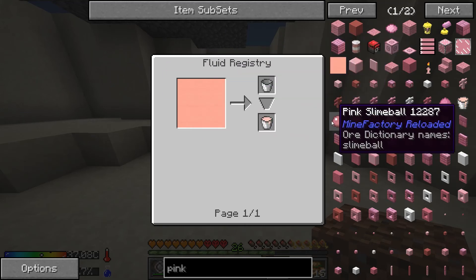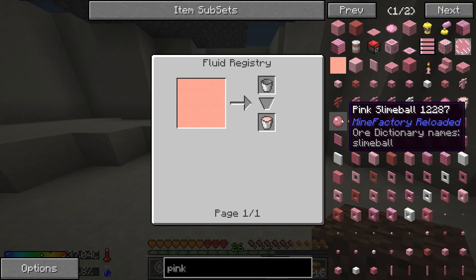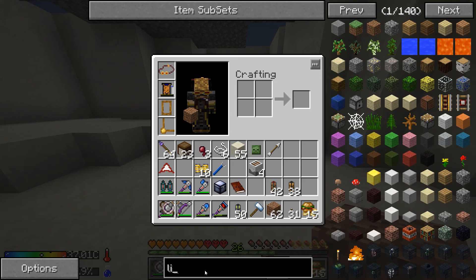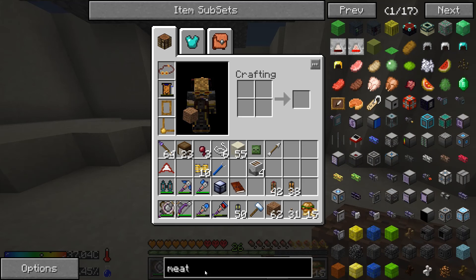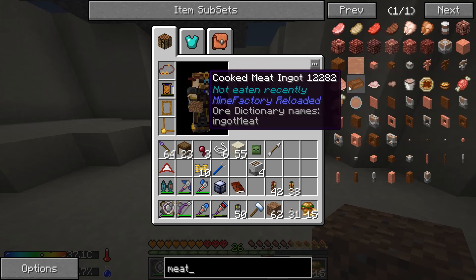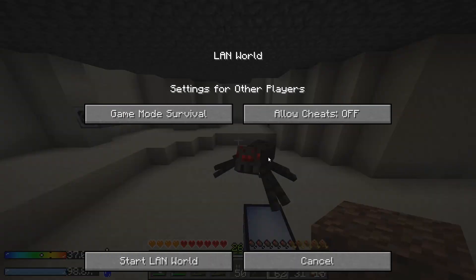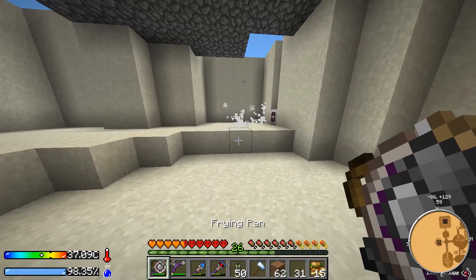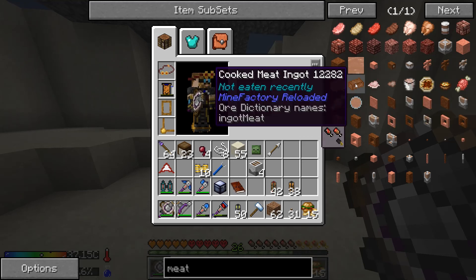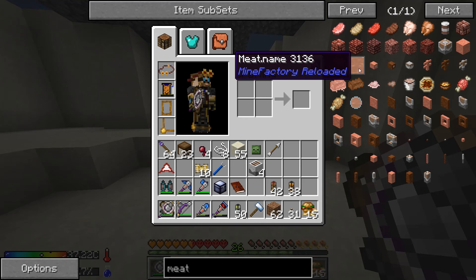The pink slime basically spawns pink slimes, and you can kill them for pink slime balls, which work just like normal slime balls. With the liquid meat, you can send it to a meat packer and that will turn it into raw meat ingots, which you can cook into meat ingots — just a food. But with the hunger overhaul mod, it barely feeds anything, so it's not worth the time. We have food from the villagers anyway, so we're just going to collect the liquid meat for the quest.